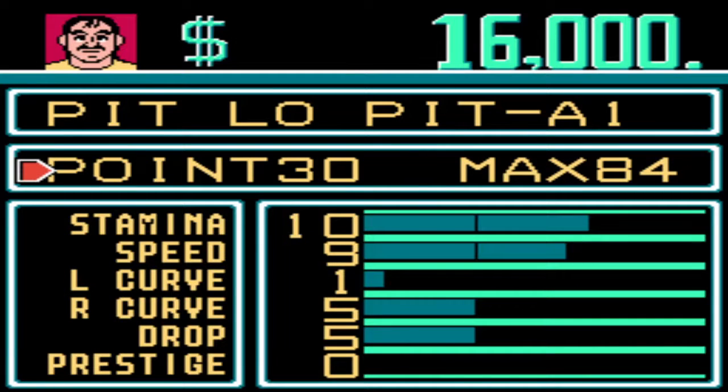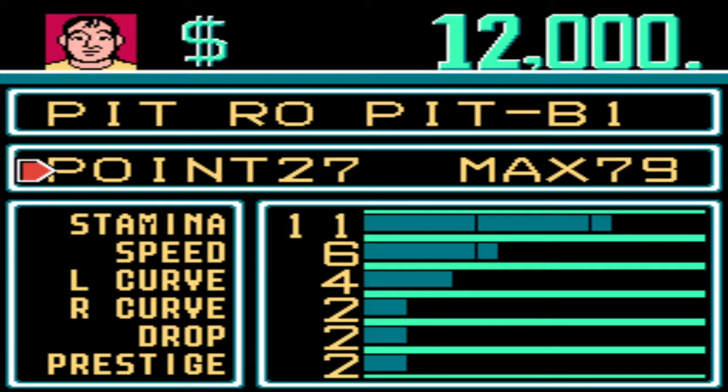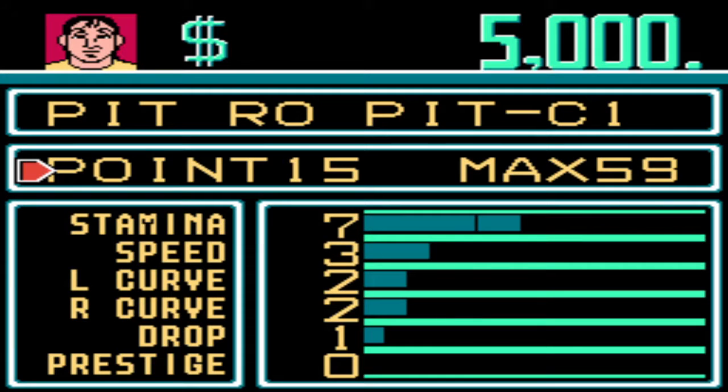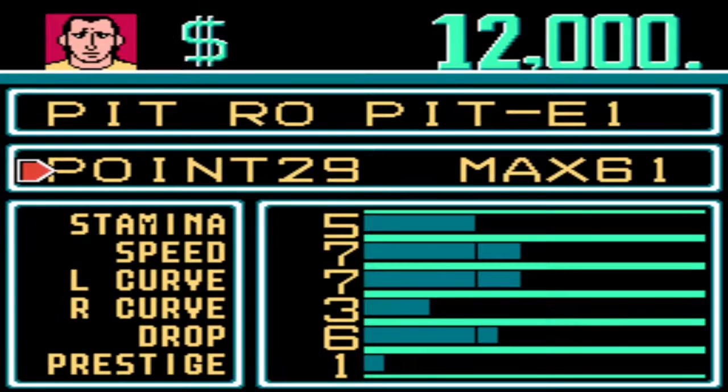I've got two starting pitchers. My lefty has an 84 max, which is really high actually. The best perfect player you can get would be a 90. You've got six categories, and the max for each is 15. My second pitcher is a 79 overall — he's not bad, but you can see their current status is not very powered up. I've got two middle relievers and my closer, who's not too bad for a startup.